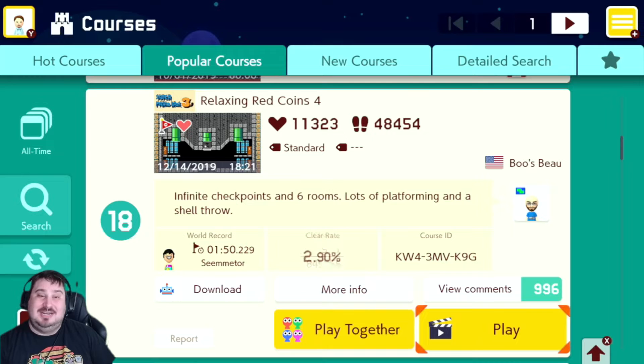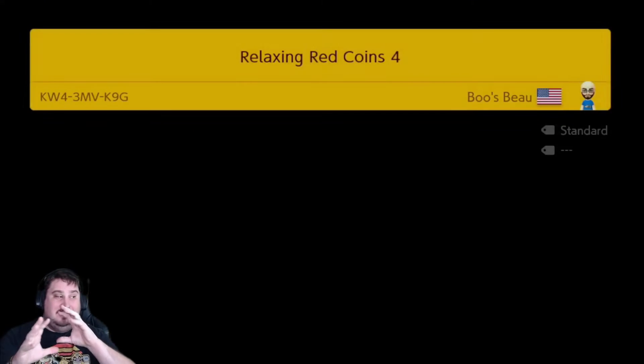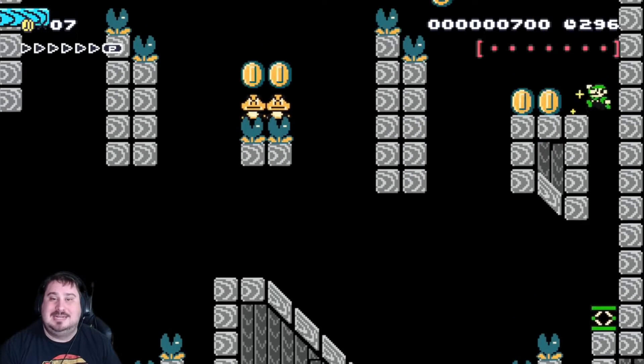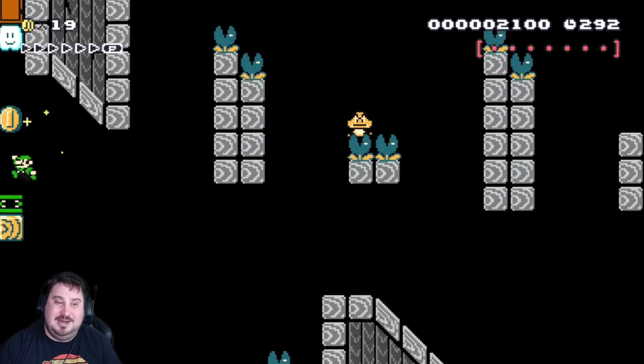Next up, Relaxing Red Coins 4. Okay, so this is where things are going to get really interesting. This is going to teach you guys the concept of infinite checkpoints. I'll explain what I mean when I get to that section. Let's just get through this intro — it's just a very easy intro, quick platforming.